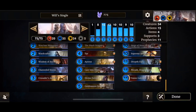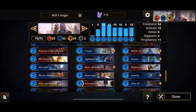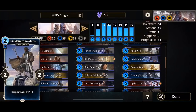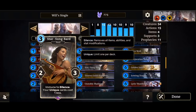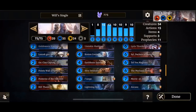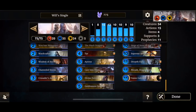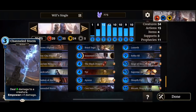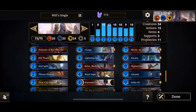I added Vanus as well because we have a card — Starsung Bard. Immune to Silence, your unique cards cost one less. You could even add Soul Burst to it because you've got loads of unique legendaries. So you can rely on Gilson Cavalier. You've got plenty of actions, plenty of items, plenty of support, and a decent amount of prophecies.